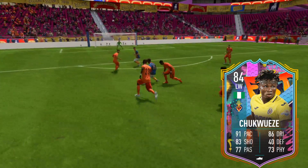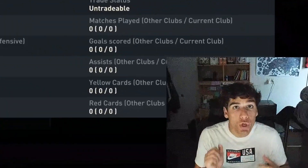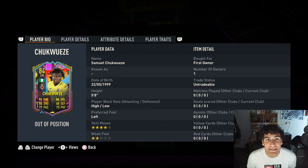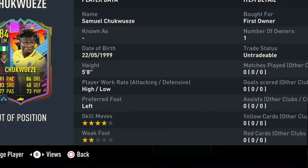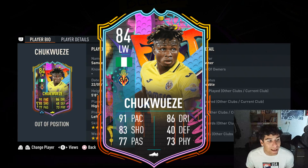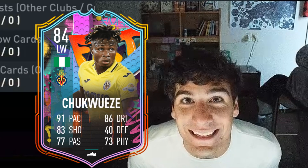The Chuck Wheezy objective card is here — a position change from right mid to left mid and left winger. This guy is absolutely electric: four-star skills with high/low work rates, 91 pace, 86 dribbling, and 83 shooting. Let's get right into the first match and see how good he is.